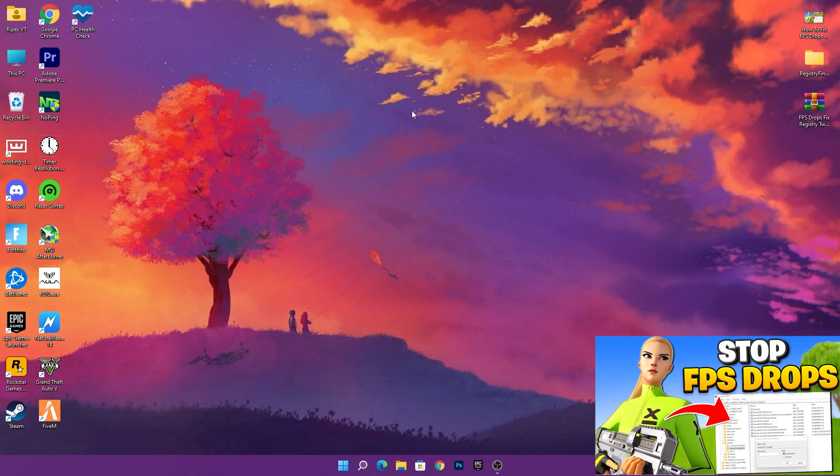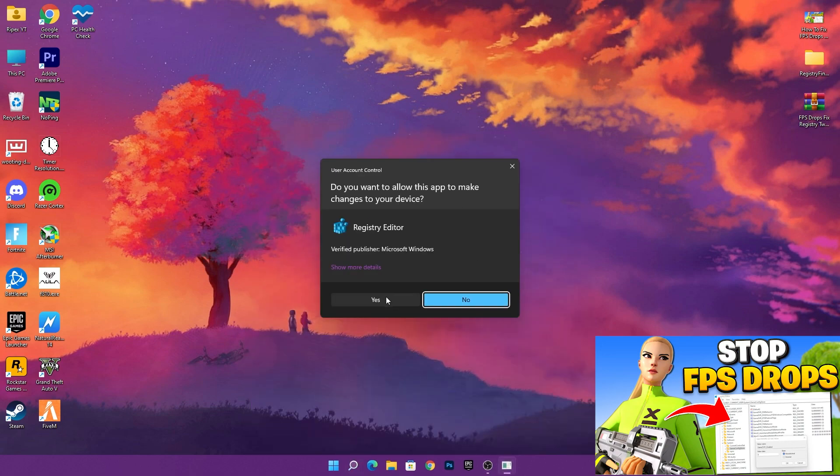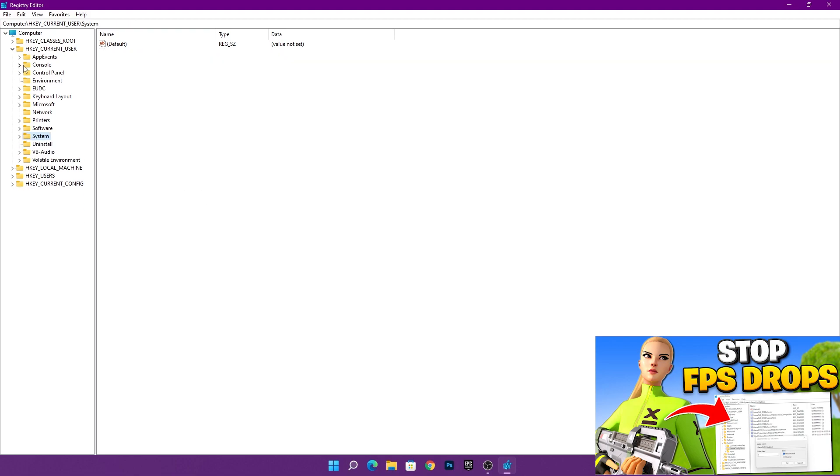First of all, you need to search for the Registry Editor on your PC — whether you have Windows 10 or Windows 11, it doesn't matter. Go to your Windows search and simply search for Registry Editor. Run this application as Administrator, then press Yes, and you'll get the Registry Editor window.